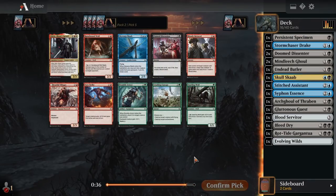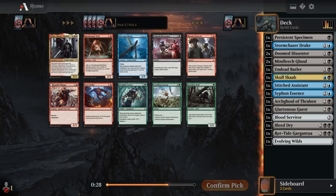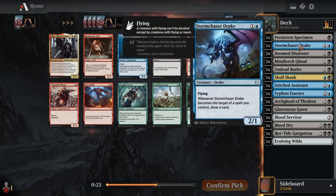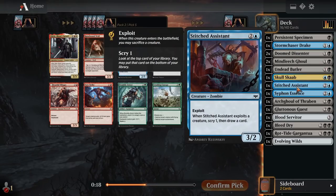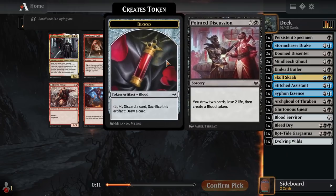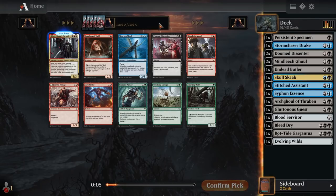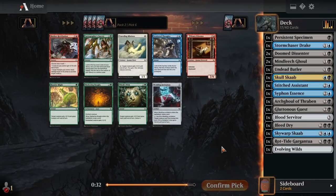Specimen combos with so much more of what we're doing. I'll probably take the big flyer here, although there's also a draw spell. Do we have any card draw in our deck yet? I don't think we do, so Point of Discussion might be solid. We have Skywarp Scab which is a zombie so it works with the zombie tribal card. Scattered Thoughts is another draw spell — four mana at instant speed, look at the top four cards of your library, put two into your hand and the rest into your graveyard. That seems very good — dig for the best two cards in your top four.